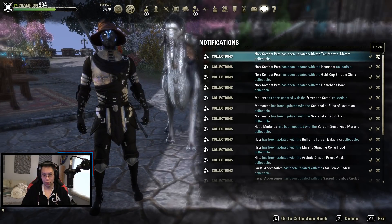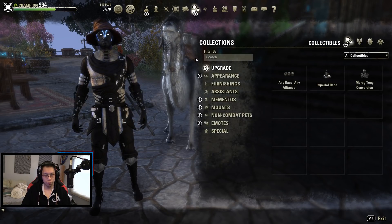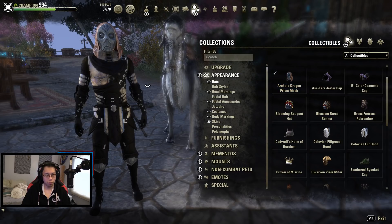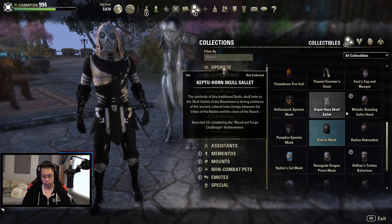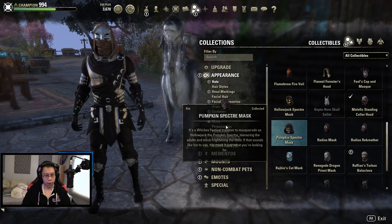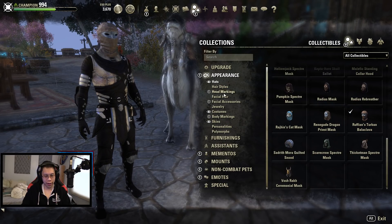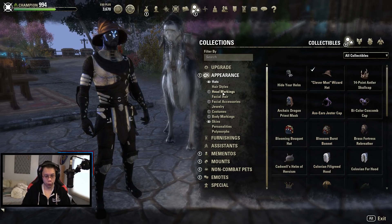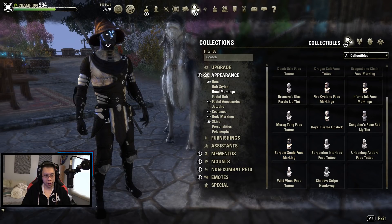Oh yeah, I forgot we were going to look at all of this stuff. The kick dragon priest tattoo — that's kind of disgusting actually. This one's kind of cool. Make sure your head looks bigger than it normally is. That one's also pretty neat. But I think I'm going to stick with the usual.